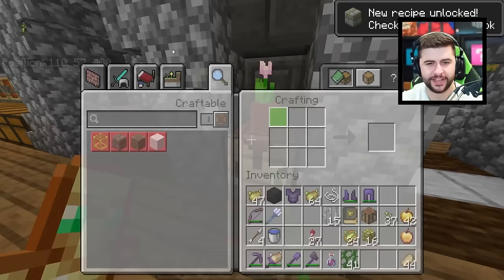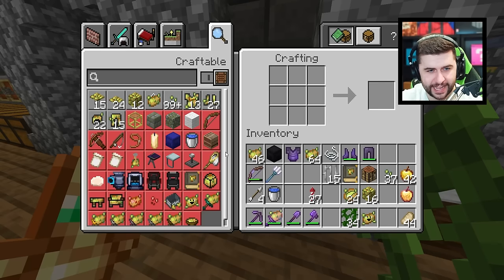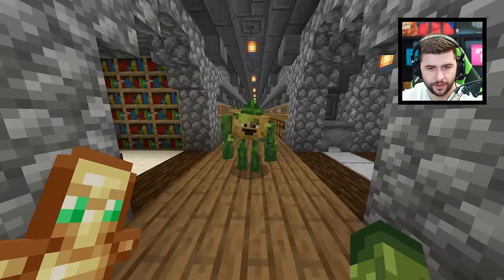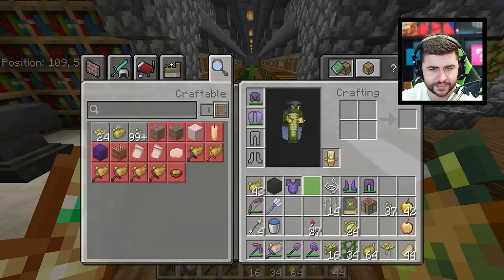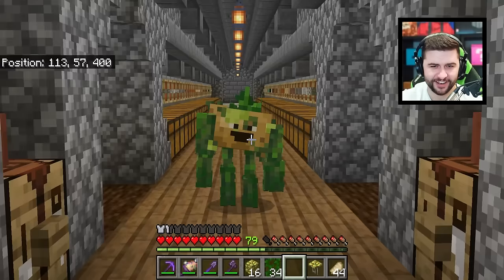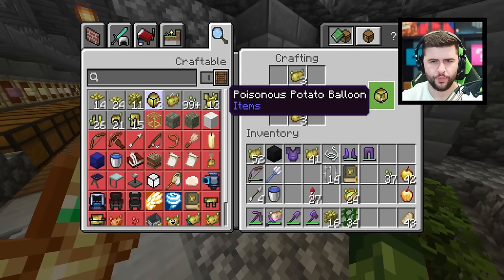I've got 41 vines, which should be well enough. I want to know what this next recipe is — we get a happy little guy. I also figured out that you can make a potato table and potato carpets. Oh, check him out! Do you need a poisonous potato to tame him? He does sit down — I did see this in the trailers. Come on, little buddy. Follow me. He follows! Look how happy he is. I wonder if he attacks for you.